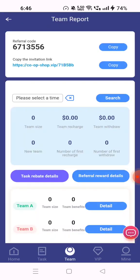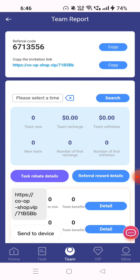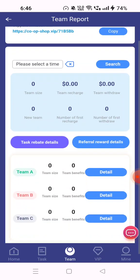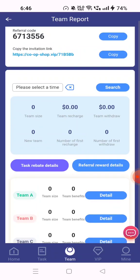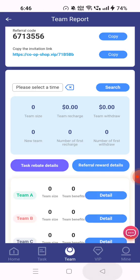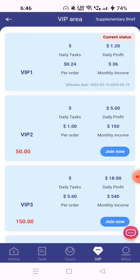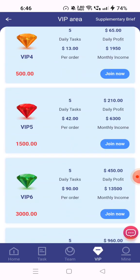Here's the team option. You can copy your referral code or copy the invitation link and share it with friends. When a friend joins, you receive a reward. You can check referral rewards, task reviewer details, and your team tiers — Team A, Team B, and Team C.